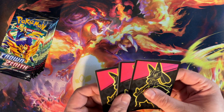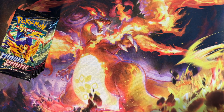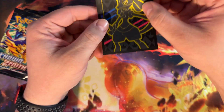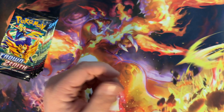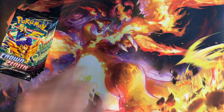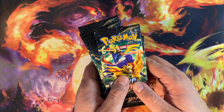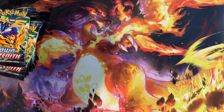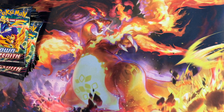So I'm going to show you the sleeves — it just has Lucario on it, gold on the inside. Really, really nice. But if we don't pull anything out of this one, I got another one for us. So let's hope we get something good. I'm going to give these packs a nice little shuffle.